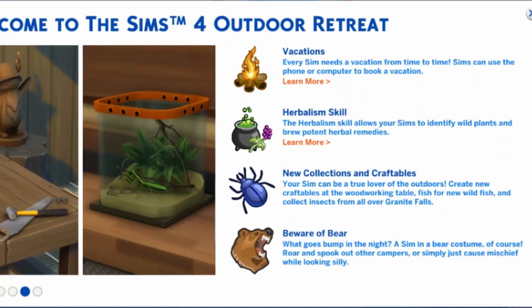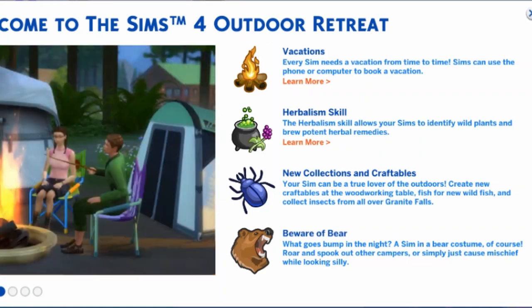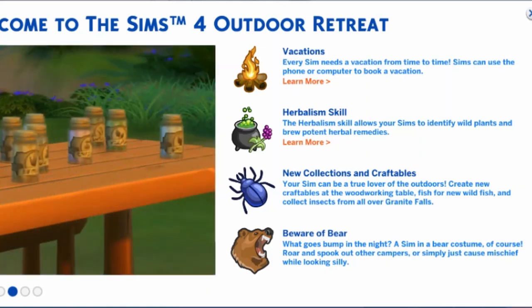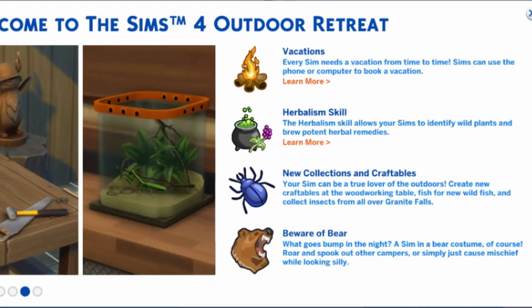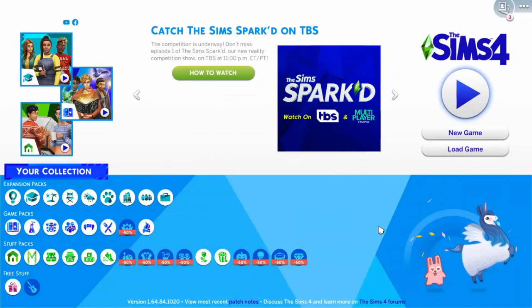It says welcome to The Sims 4 Outdoor Retreat - every Sim needs a vacation from time to time, Sims can use the phone or computer to book a vacation. There's a herbalism skill that allows your Sims to identify wild plants and brew potent herbal remedies. New collections and craftables - fish for new wild fish, collect insects from all over Granite Falls. And beware of the bear - a Sim in a bear costume to roar and spook other campers.